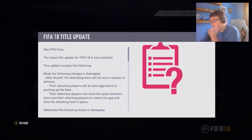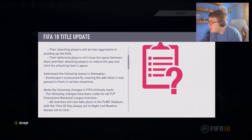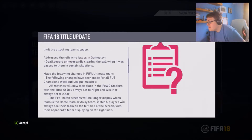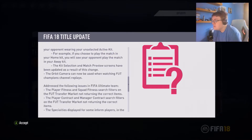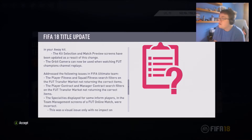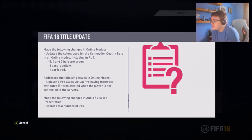We have got a FIFA 18 title update. They've made some changes to the gameplay — I think they've tried to reduce the kick-off goals and goalkeepers unnecessarily clearing the ball. Following changes will be made for Champions Weekends: all matches now take place in the FIFA eWorld Cup Stadium, with time of day always set to night and weather always set to clear — probably because there are no shadows. Pre-match screens no longer display which team is home or away, and you'll no longer see the opponent's kits. There are also some fixes around player fitness search fields and visual issues.